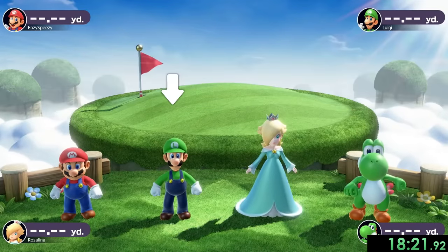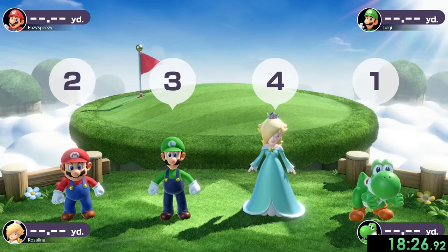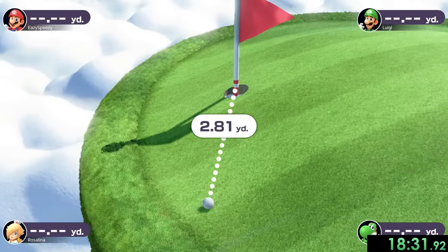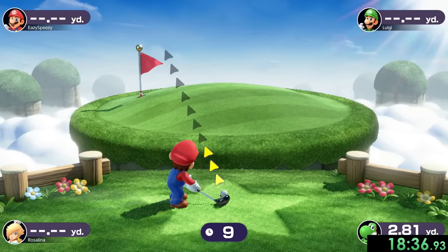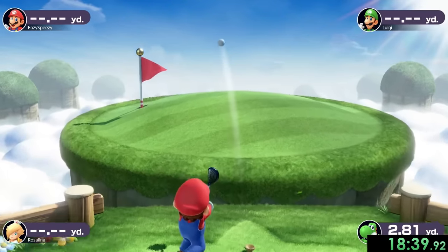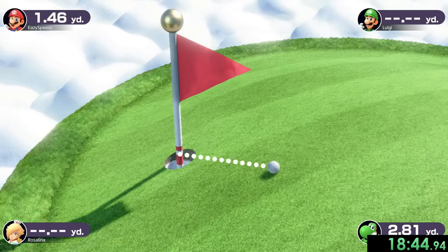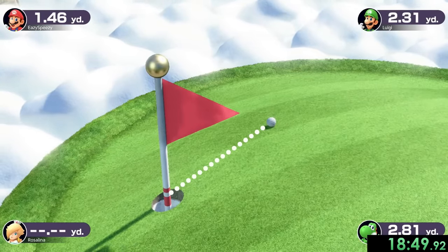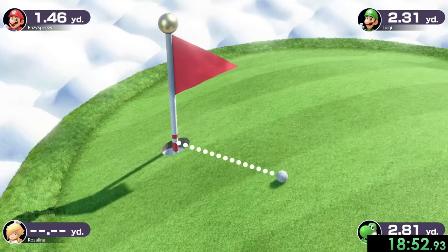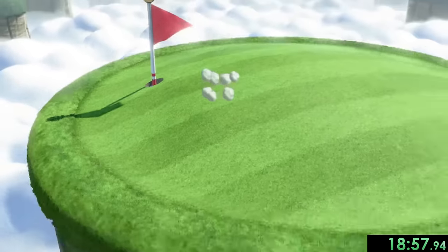Next we have the Chip Shot Challenge, which is probably one of the most satisfying minigames in this game. Basically, what we have to do is try to get our golf ball closest to the hole, or we can just get it inside if we're playing well enough. Thankfully we can skip all the other people's shots because otherwise that would take way too long. I'm going to aim for about here, use a five power — I think I might have been a little too much to the right, but that should be close enough on easy difficulty. Rosalina was a bit close, but we took it.